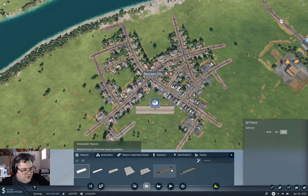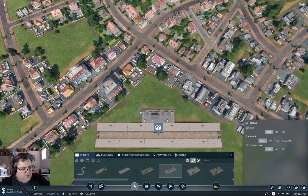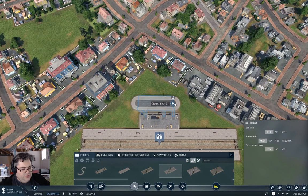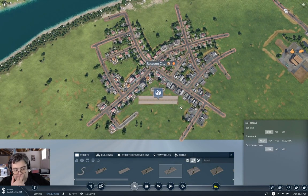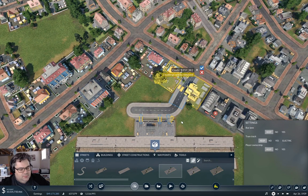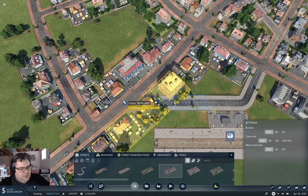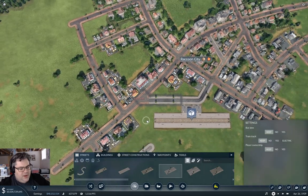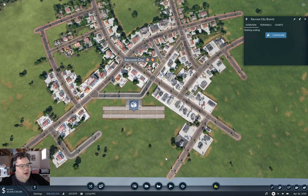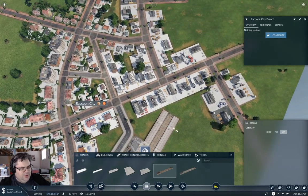We're going to put the road in first. Let's put one of these across here. We could connect it like that, make it straight. And then we could make this come out like this — that covers everything. That's exactly what we want. Now we just need to build some tracks.